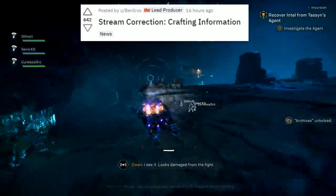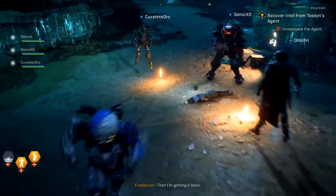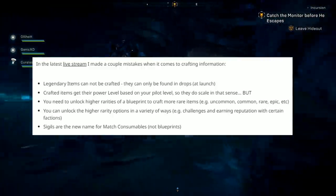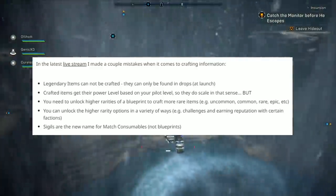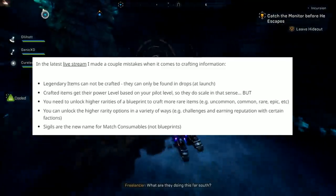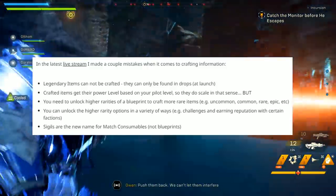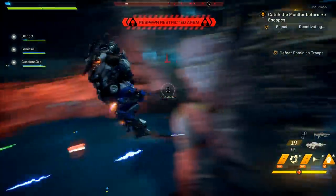Let's talk about corrections first. This was posted by Ben Irving of BioWare — stream correction on crafting information. In the latest live stream, he made a couple mistakes. Legendary items cannot be crafted; they can only be found in drops at launch. Crafted items get their power level based on your pilot level, but you need to unlock higher rarities of a blueprint to craft more rare items: common, rare, and epic. You can unlock higher rarity options via challenges and faction reputation. Also, sigils are the new name for match consumables, not blueprints.